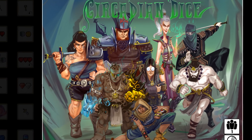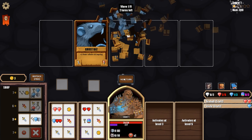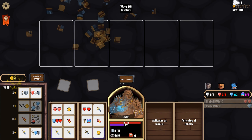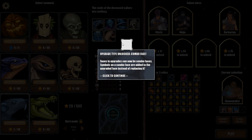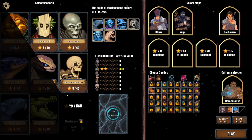Hello internet, welcome back to Circadian Dice. In the last episode, we took the Elementalist into the sunken ghost ship, and my goodness, did we struggle to make it through that one. Didn't really unlock anything interesting or new — we did unlock a new relic, but it seems pretty terrible. That's where we're going to jump back into it.